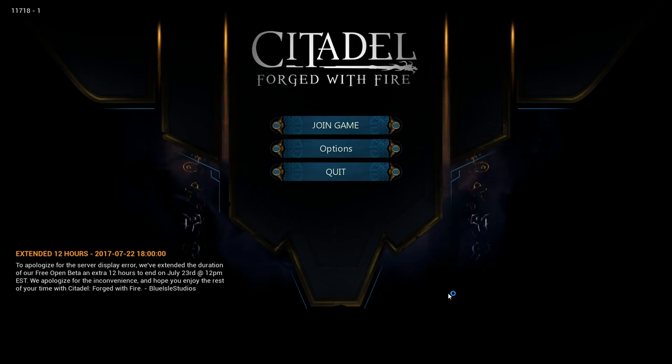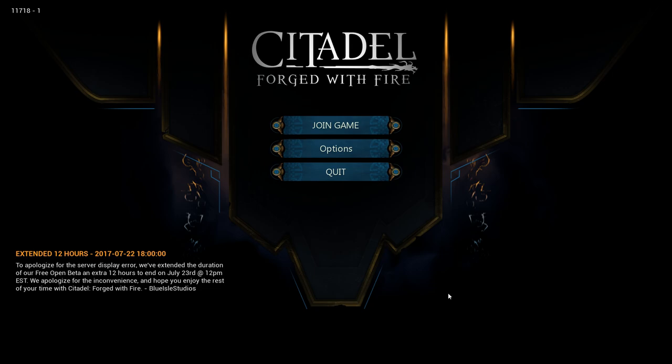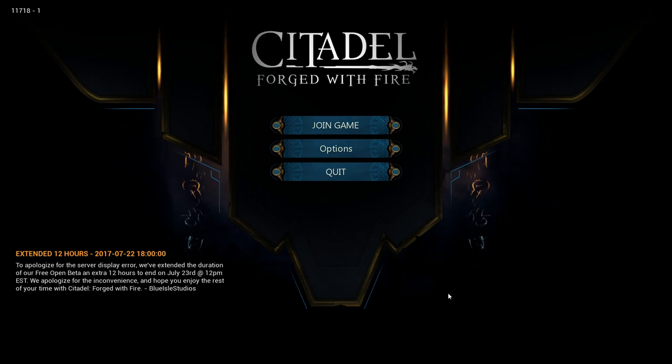Hey everybody, Ntech here. Welcome to a brand new game that is currently in beta and you can download it for free on Steam — Citadel Forged with Fire. If you've ever wondered what it would be like to have an open-world RPG, sandbox, base building, spell casting, magic, dragons — basically Harry Potter mixed with Ark and Skyrim — well, here you go.